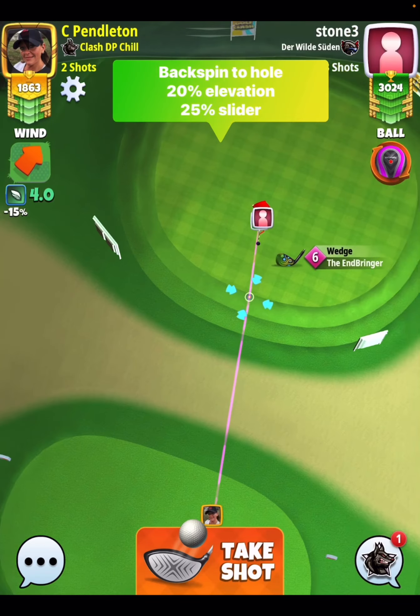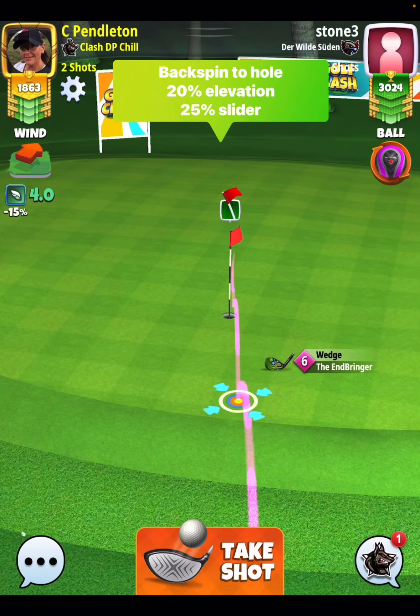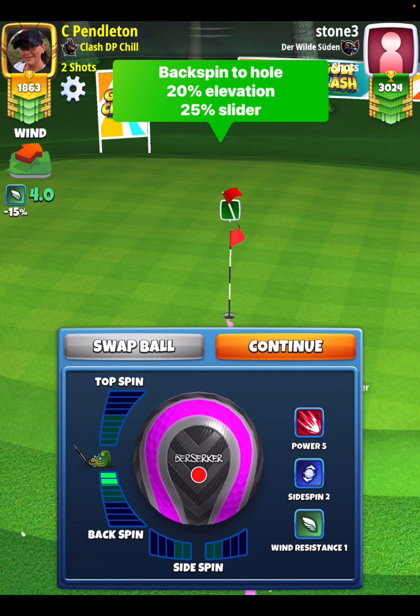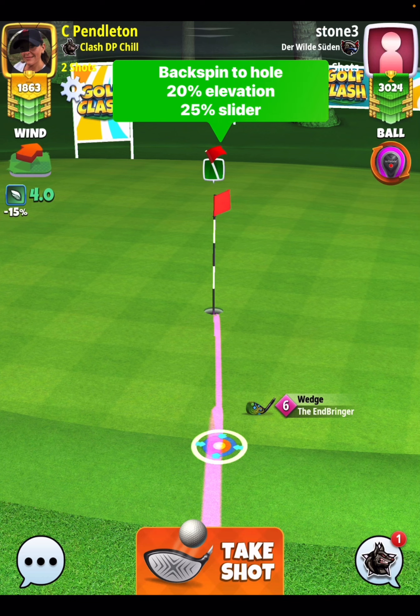From here I'm going to put my backspin to the hole, I'm going to use 20 elevation, and then I'm going to pull it 25 slider — so basically just right in between minimum and mid distance of my club.